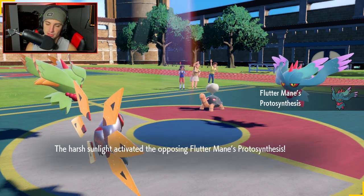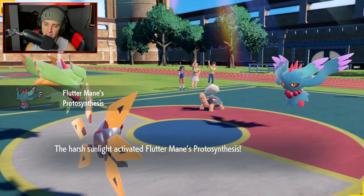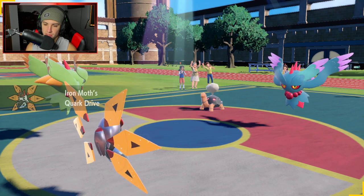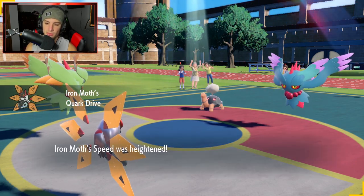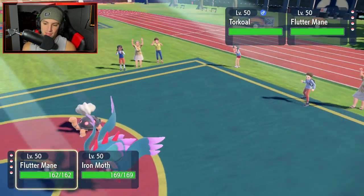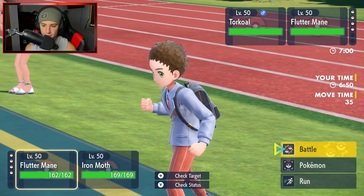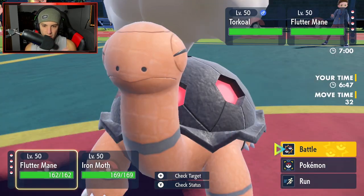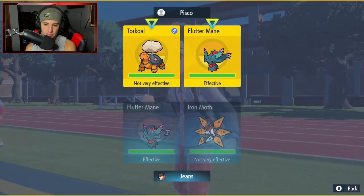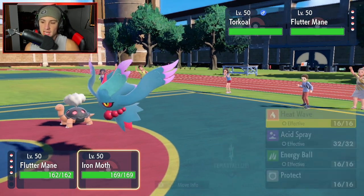Heat Wave is going to chip up a lot of damage onto their Fluttermane, which is good. Their Fluttermane's speed is heightened, and my speed is heightened too — but they outspeed me. My Booster Energy pops, so I've got Quark Drive activated to boost my speed as well. Torkoal is sitting here and is a little bit of a problem. I'm going to Dazzling Gleam with Fluttermane, and I think I'll just Heat Wave with Iron Moth. The reason I want to Gleam is because if their Fluttermane has a Sash, Heat Wave alone won't KO it.